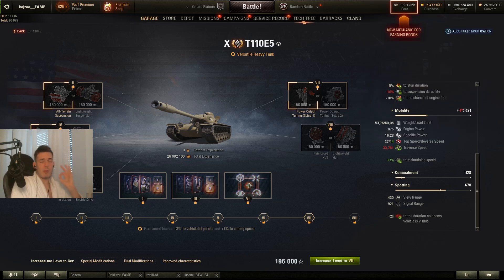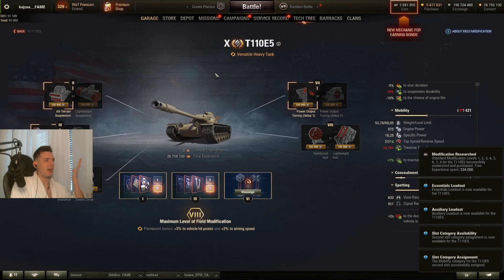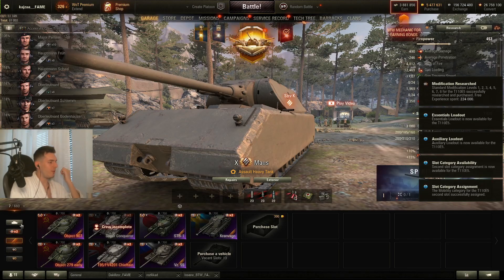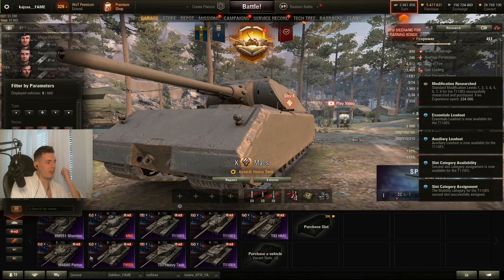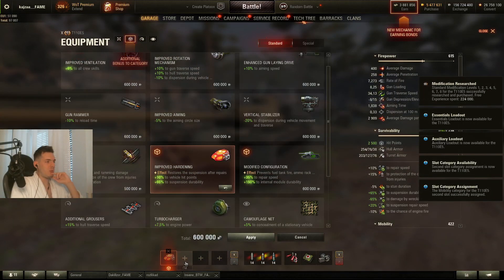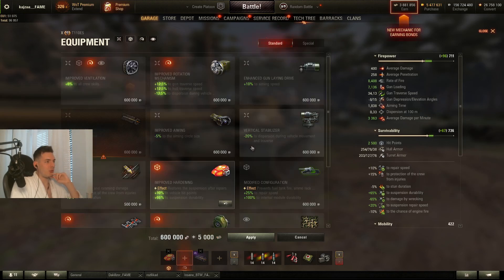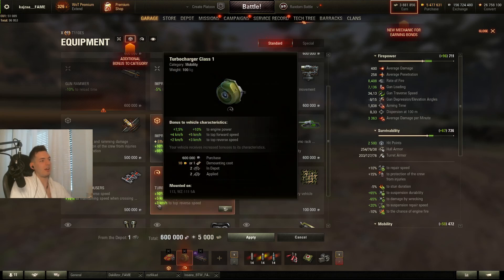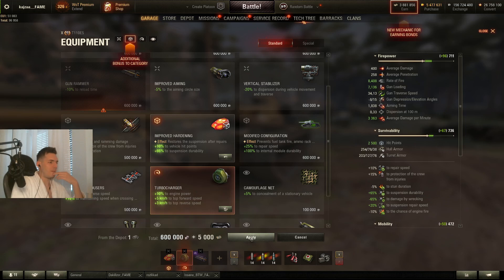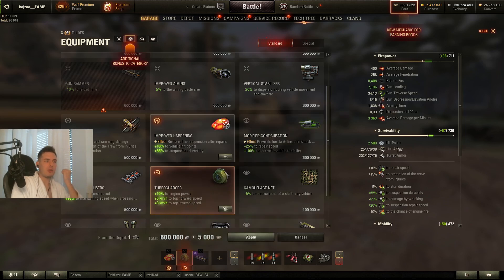For the mobility slot, it is very important for versatile heavy tanks to benefit from the turbo effect. If you select mobility and assign it, you can put a turbo onto the E5. The secondary benefits apply: 10% engine power, plus 5 and plus 3 km/h top speeds, which is very very huge especially for the Super Conqueror, but it also works well for the E5 if you want to make it versatile.